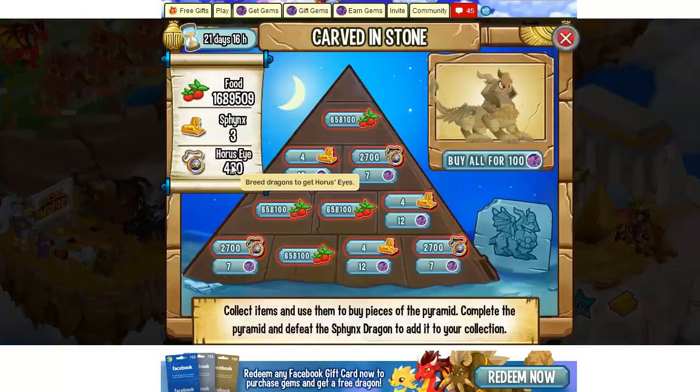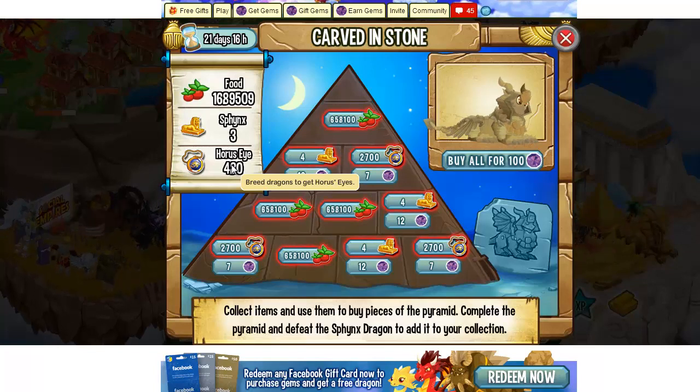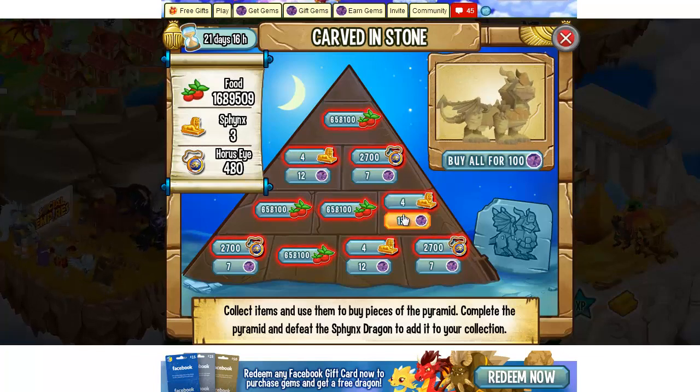We need to win tournaments to collect sphinxes, so we have to fight in the stadium. We also need horse eyes, which you get by breeding dragons in the breeding mountain or breeding tree. We need a lot of horse eyes and a few sphinxes.